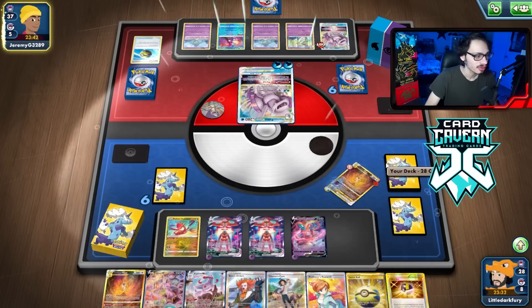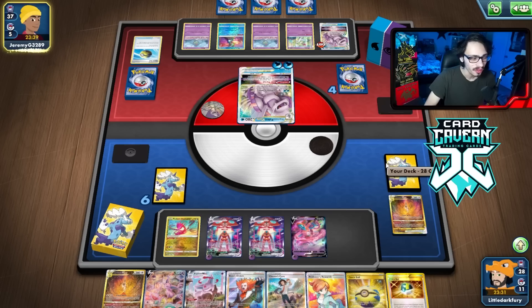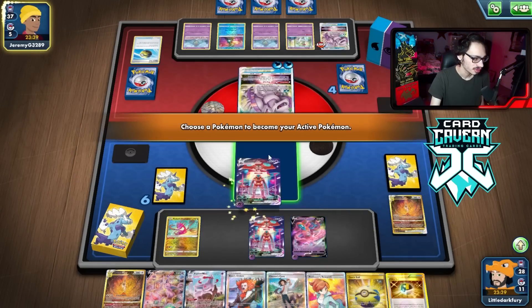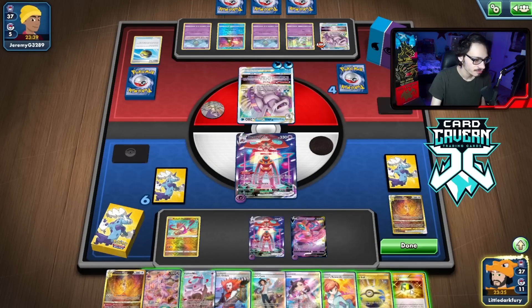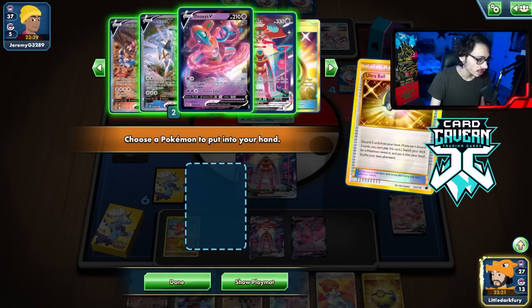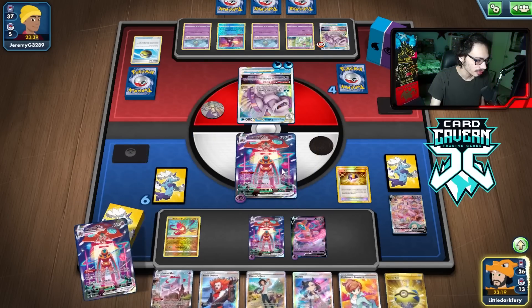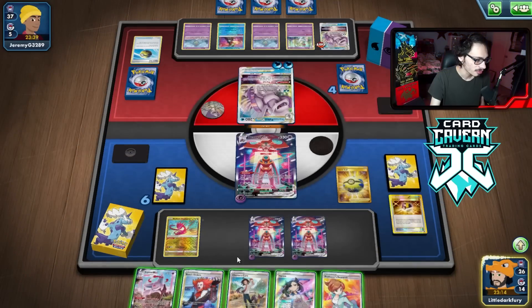They do have a knockout. Benching the Deoxys might have screwed me over. Though, to be fair, I didn't expect them to fill up their entire bench in one turn. Was not expecting them to get that board completely filled up. Nothing I can really do about that. We're just going to have to try to go triple Deoxys here.